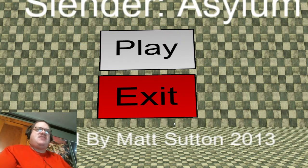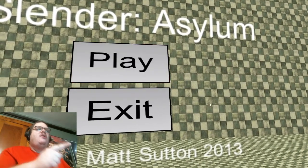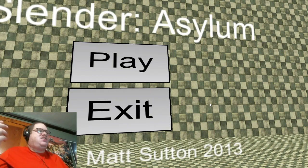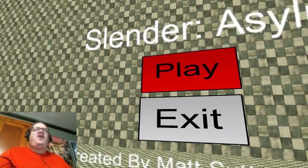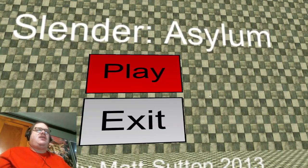I've never actually seen Asylum, but I have actually played Abyss before. If you haven't checked that one out, you should probably do, because that last game had some few bugs. Is Slender Man cheating us and actually goes through buildings, objects, and more? That is freaking bad. That is freaking cheating. That's not fair. He cannot be doing that. I hope he doesn't do the same thing in Asylum.